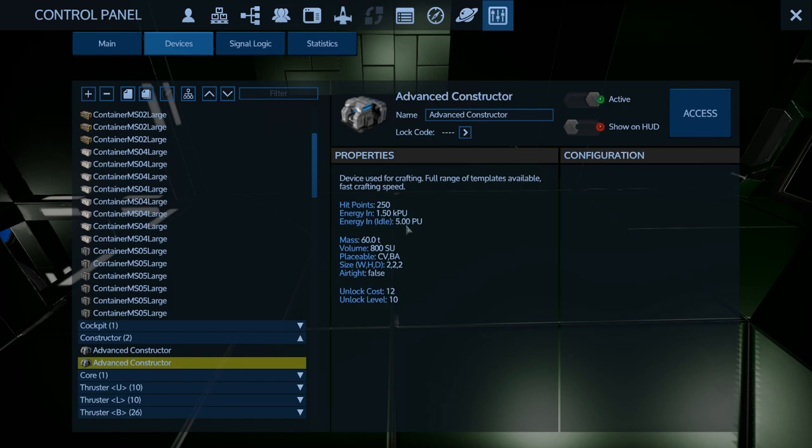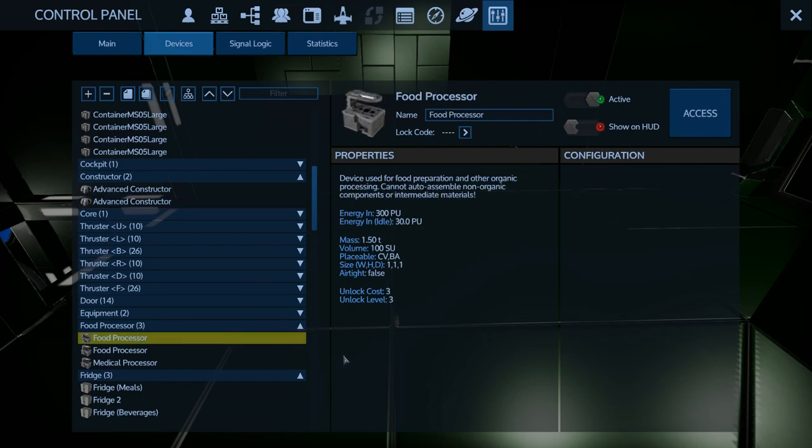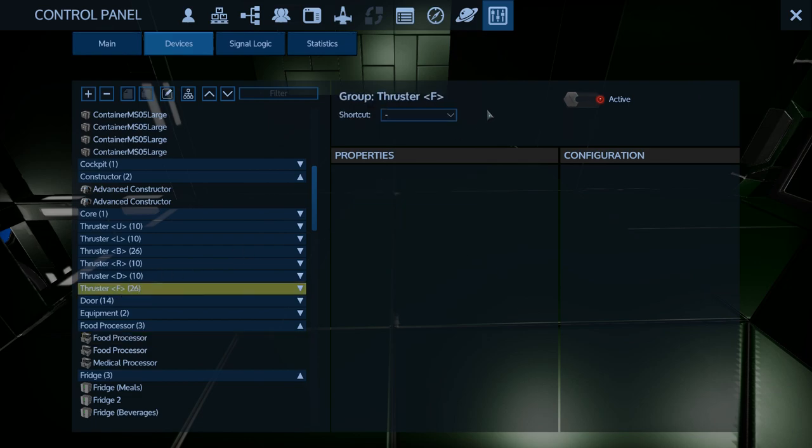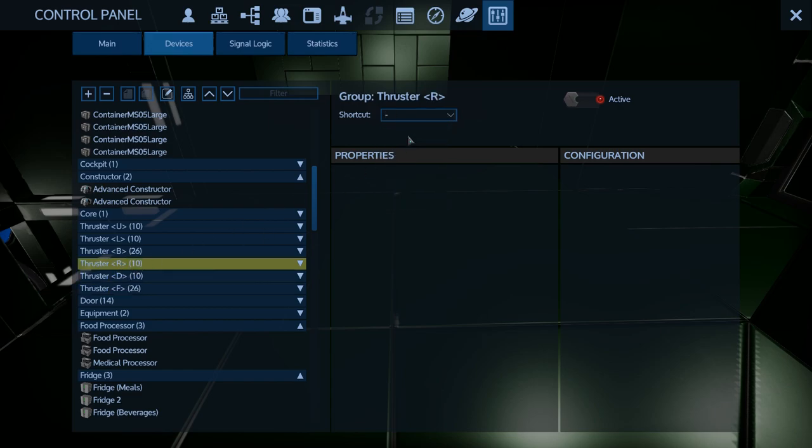Idling, the advanced constructors are only at five each - they're not really a big deal when idling. The food processors are a little expensive though. Obviously I'm going to put everything on a switch that I can. We do not have these on a shortcut, so let's get all these into the shortcut at least - that way we can just flip the shortcut.